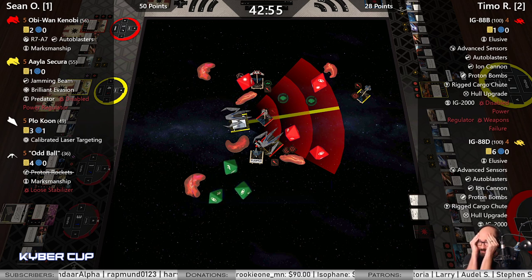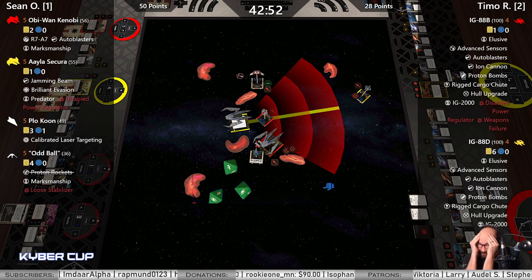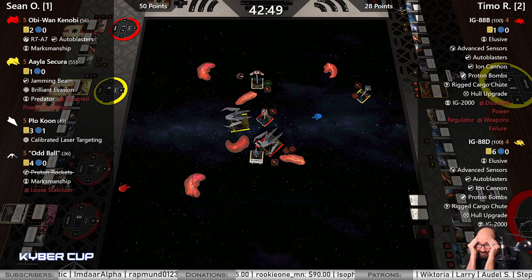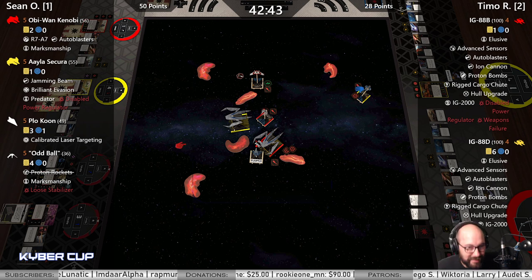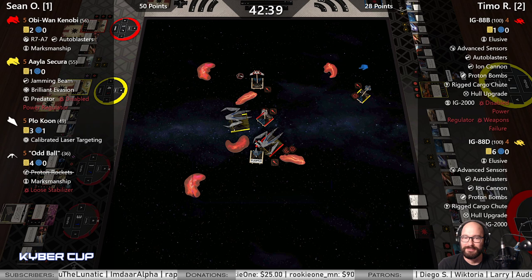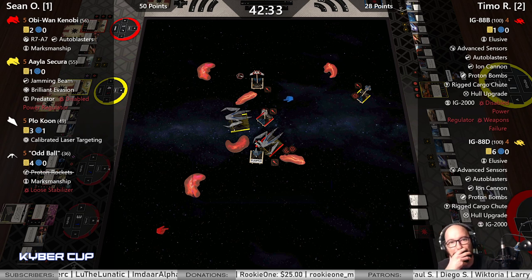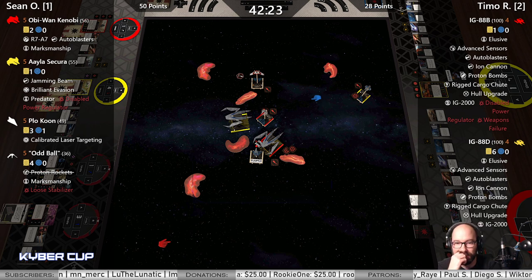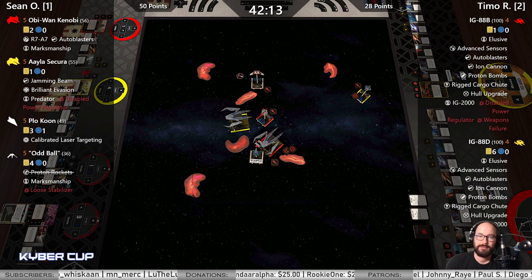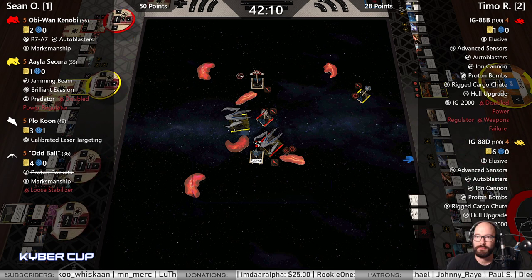Turn it into a crit — don't you have Marksmanship? 42 minutes left, 28 to 50. Both IG-88B and Aayla are ionized. Crit-crit versus hit doesn't matter at one health. Obi's got two.